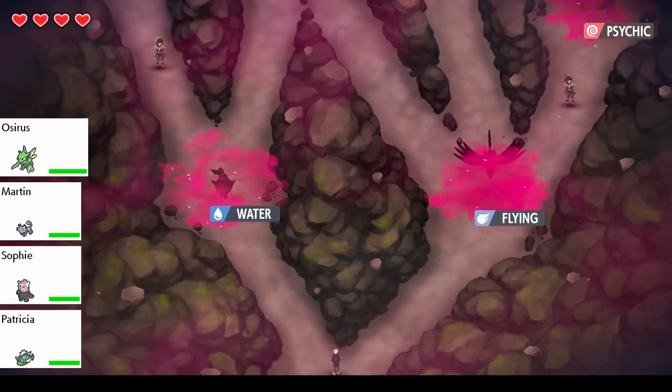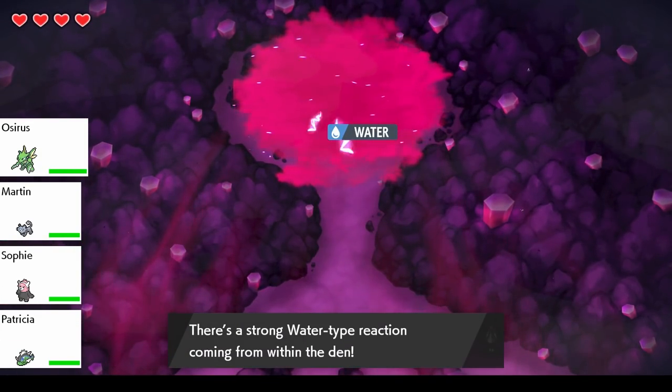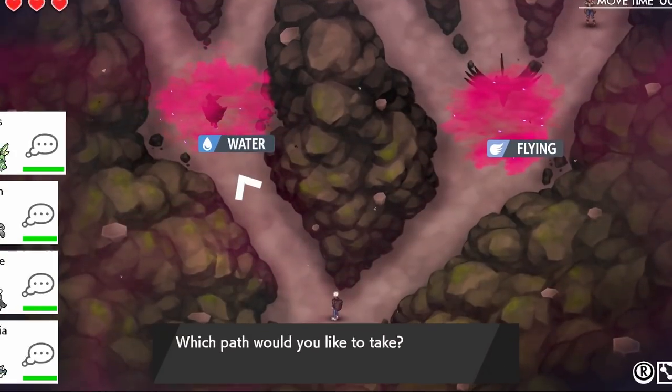Shortly after arriving in the Crown Tundra, you'll experience the Dynamax Adventures with Peony, and shortly after this you will arrive in the main town of the Crown Tundra, which is Freezington.